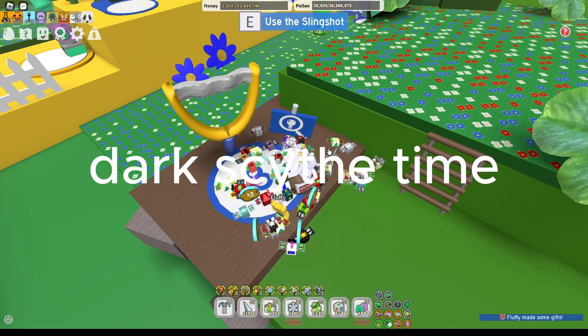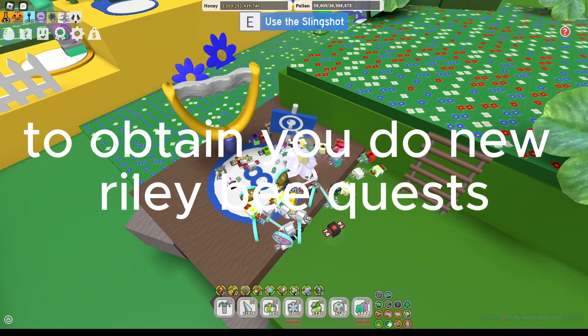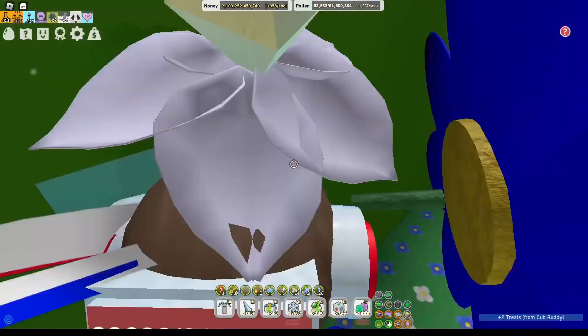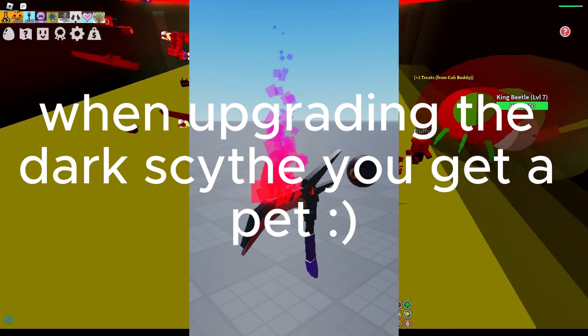Dark Scythe time! To obtain it, you do new Riley quests. She gives you infernal eggs. When upgrading the Dark Scythe, you get a pet.